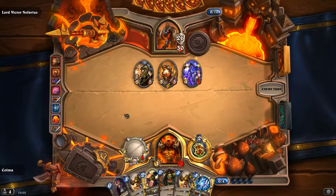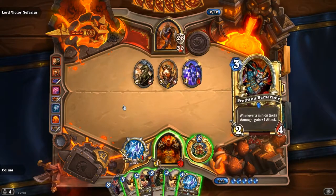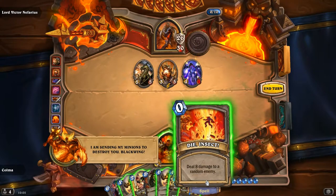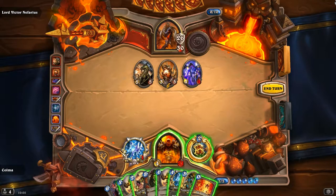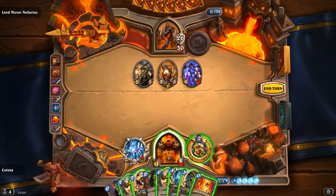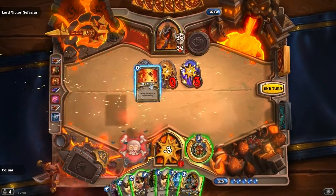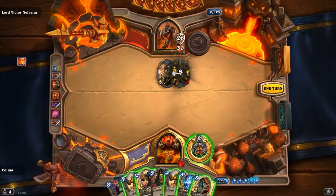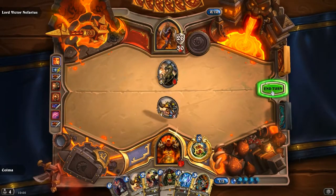I wonder, maybe Ragnaros is not going to help us in Heroic Mode — then this fight could be really difficult. Kill that with the axe. What do we want to play? Maybe just a Piloted Shredder. A Phantom enemy — let's still play it. Too bad we didn't hit that one. At least the Shredder does trade with that, so it's okay I suppose.